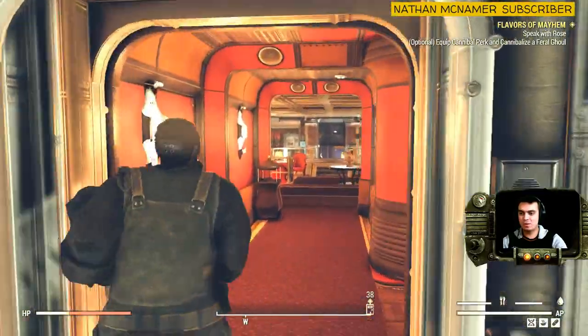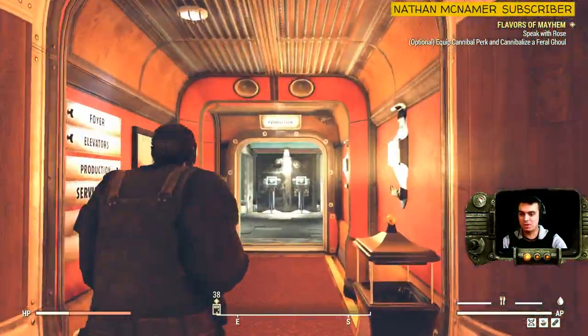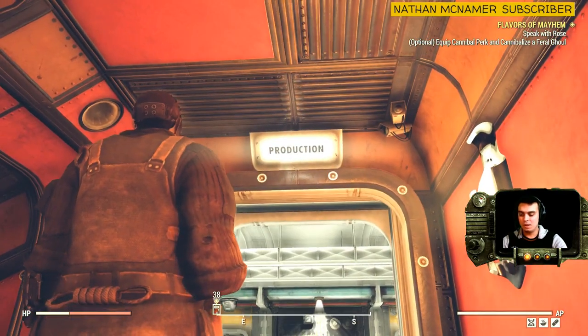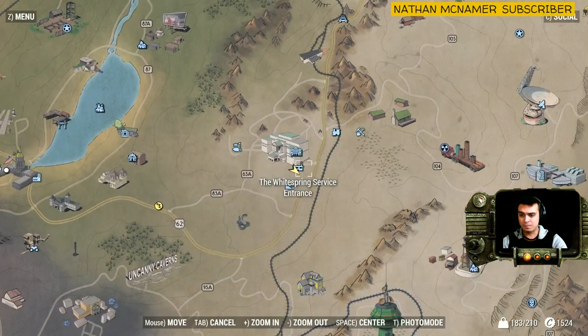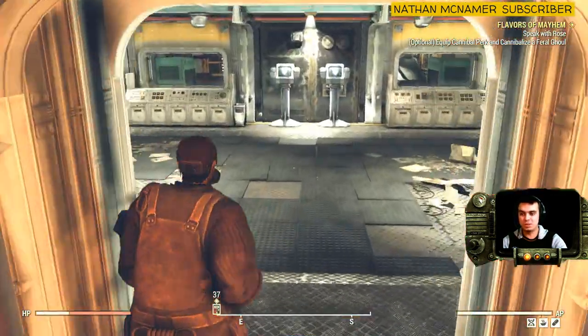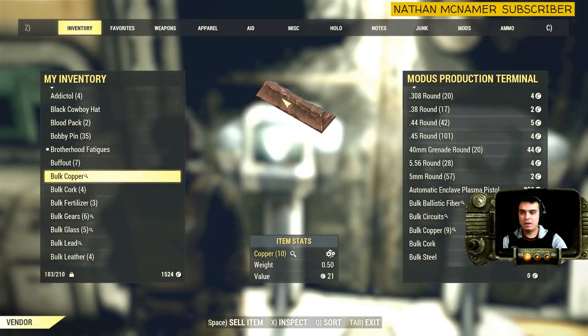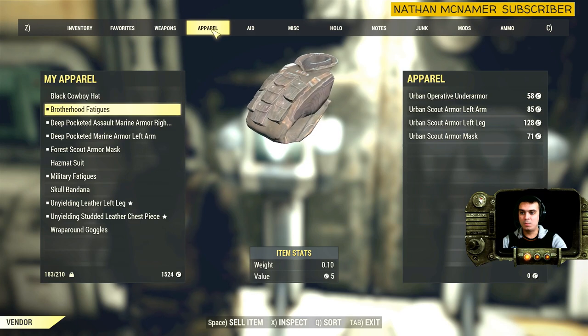Besides this, the vendor also sells something else. So if you navigate to the production site — in the Whitespring services entrance, that's one of the best and easiest ways to get in — or the Whitespring bunker itself, it's one of the two locations and you still end up here. The only thing you will need is to visit the production section. Come to the vendor right here and activate it.